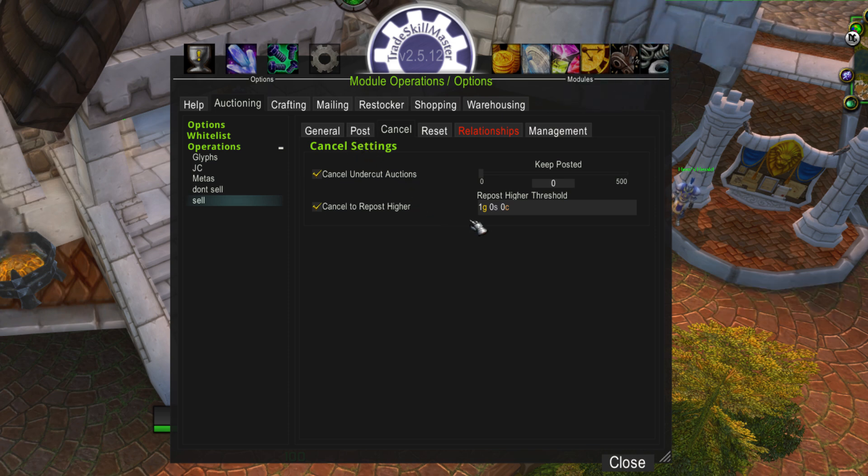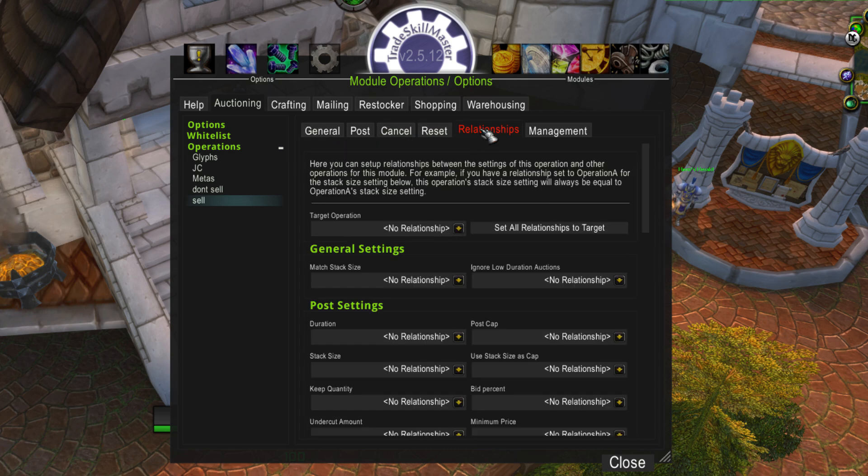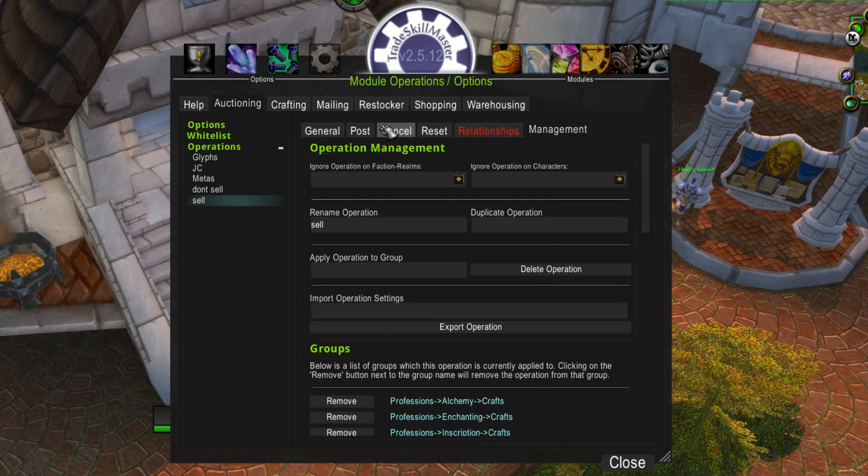Inscription does take the most amount of time. I also have a cancel setting that I want to keep zero posted. When I do my cancel scan, if somebody posted higher for whatever reason and didn't buy the lowest priced auction of mine, this will actually cancel and repost if there's at least a one gold difference. Everything else I keep pretty much on defaults and I have no relationship ties.